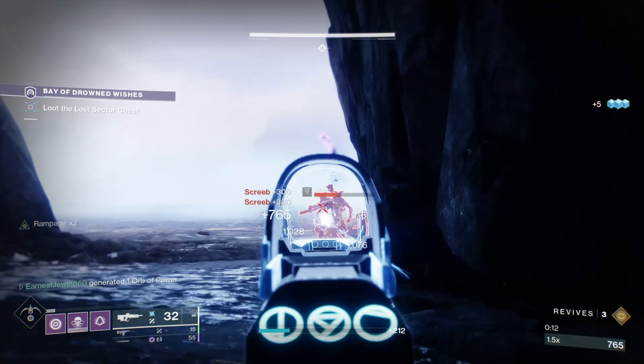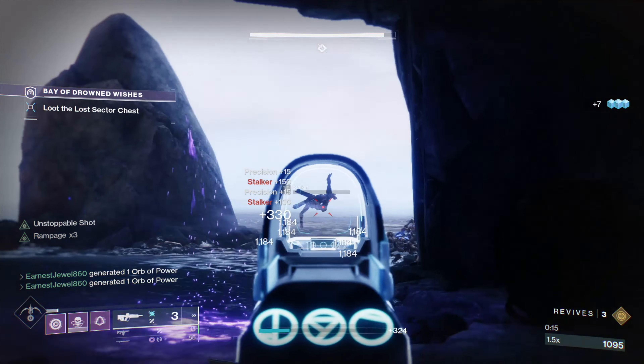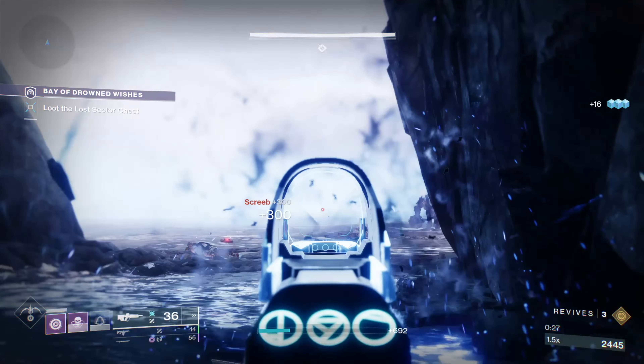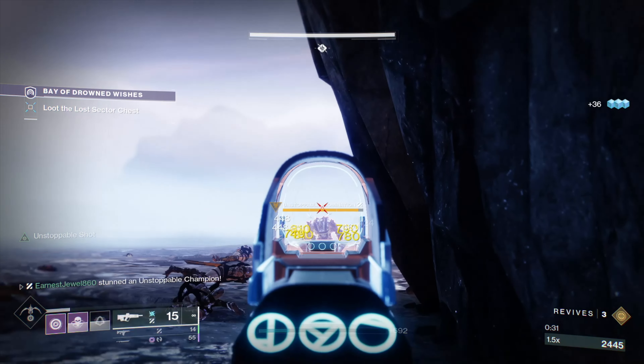You have to be at least 1550 for the Legend difficulty, and the Legend lost sector has a rare drop rate. For the Master lost sector you have to be 1580, which might be a little too high at the start of the season. The Master difficulty drop rate is common.